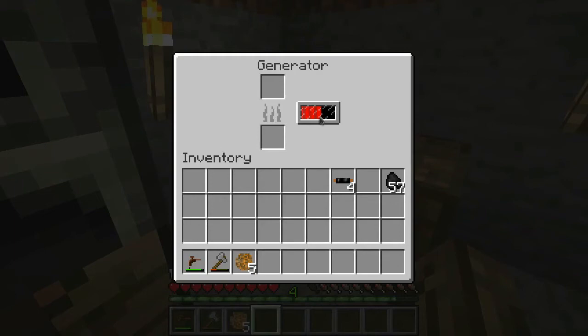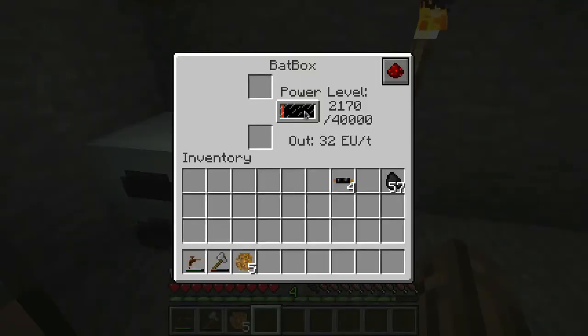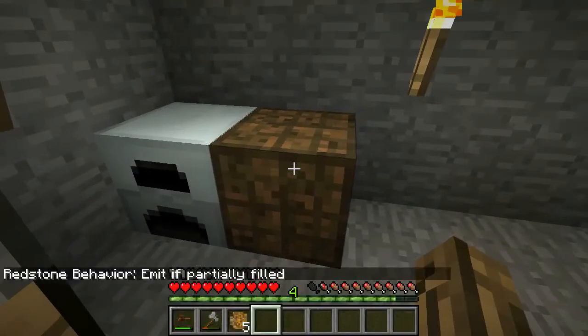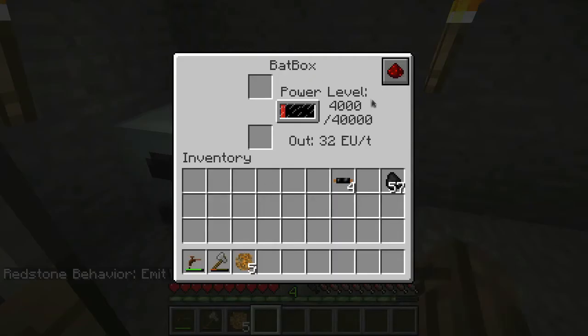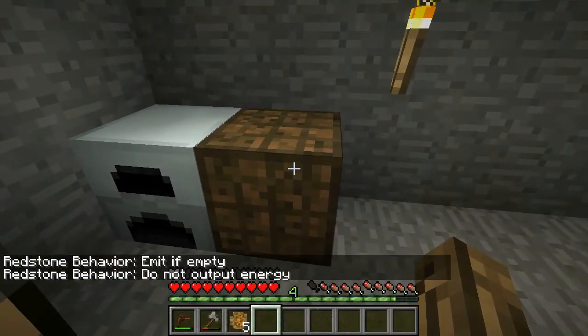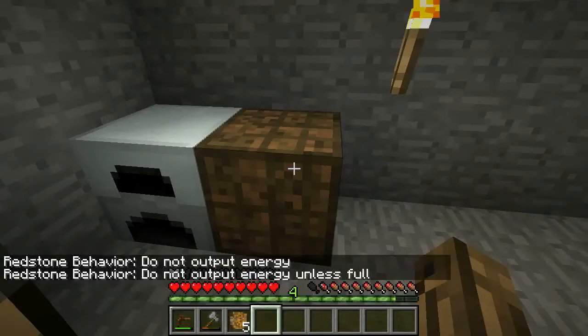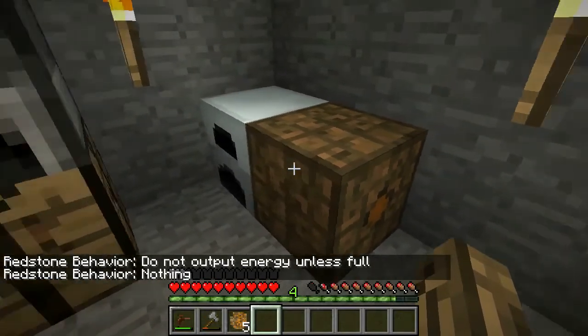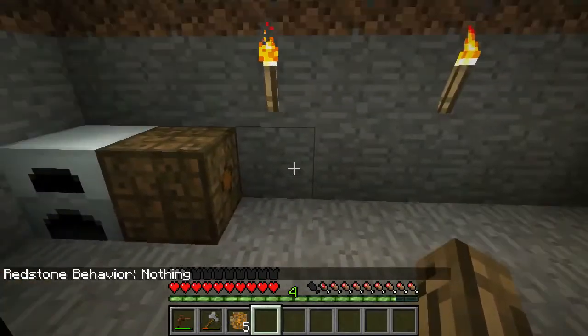Oh, this is new — there's a redstone behavior option: emit if full, do not output energy at all. I hadn't played this in a long time and didn't know about this feature. It's got all sorts of neat stuff it can do now — you can customize all sorts of things with this thing nowadays. I'll just set nothing for now.